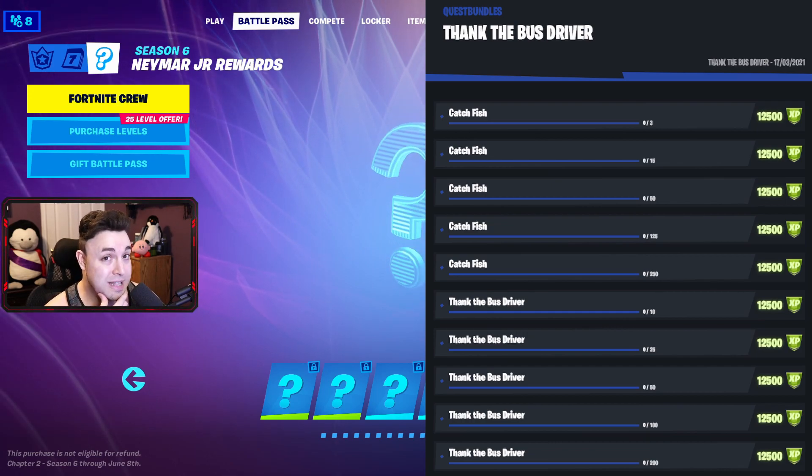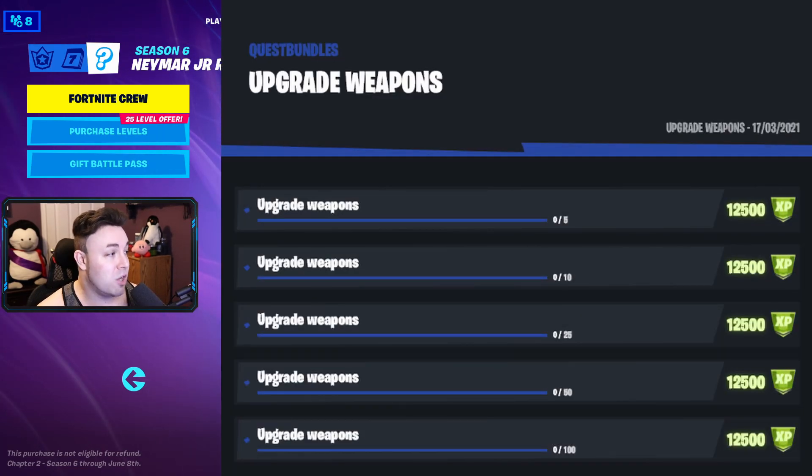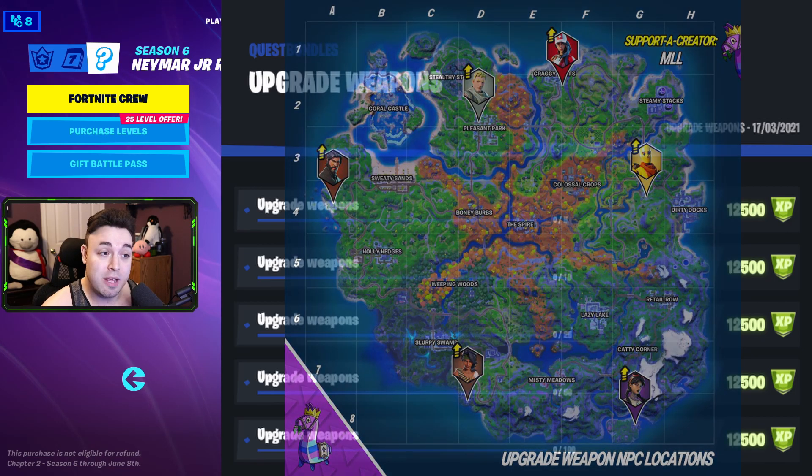Let me know if you guys always thank the bus driver or never do. Upgrade those weapons, starting with 5, then 10, 25, 50, and 100. There are currently 6 upgrade spots on the map — Meet Loot Llama has made an awesome infographic for us. They're all spread out around the edge of the map, which is pretty cool.